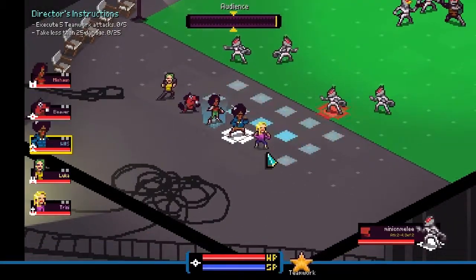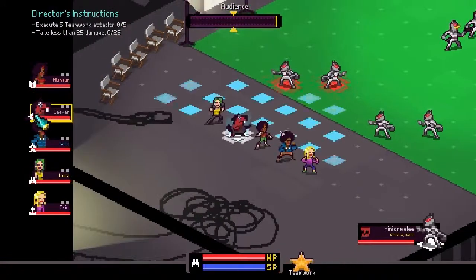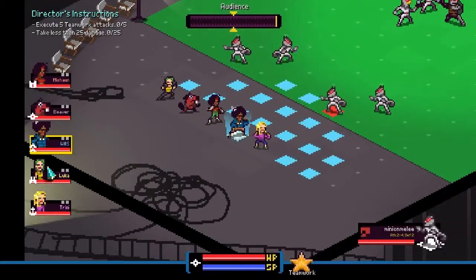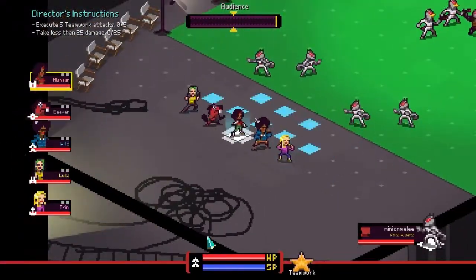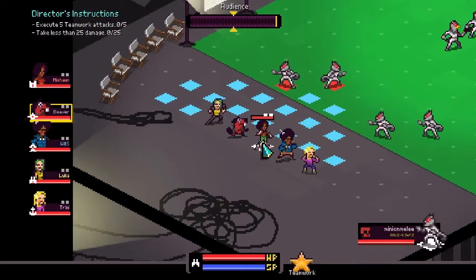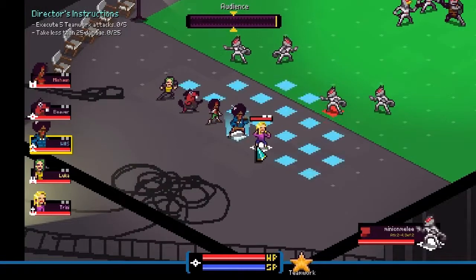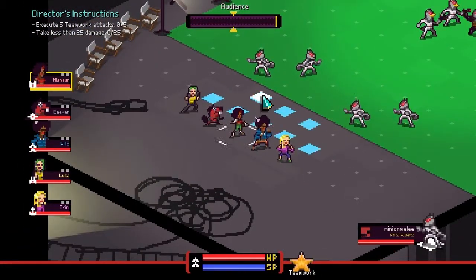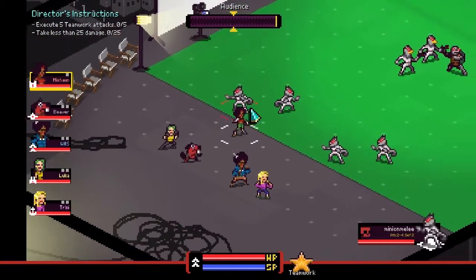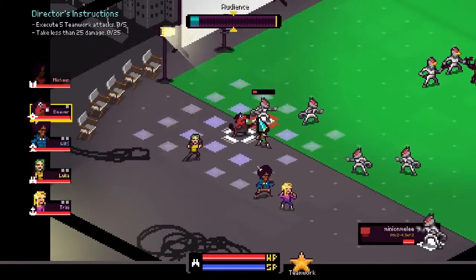Let's check out our characters. You can switch between them by clicking them and see their portraits indicating their role. You're going to notice that no one has skills yet — that's because they're still in their street clothes. They need to 'chromatize,' to morph into their suits, and then they have their skills. So let's do some very traditional move-and-attack — like Final Fantasy Tactics kind of stuff.